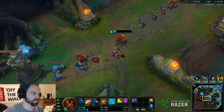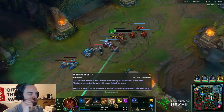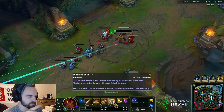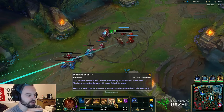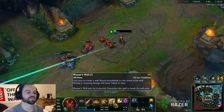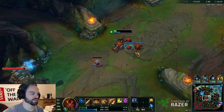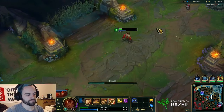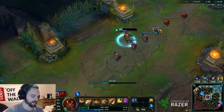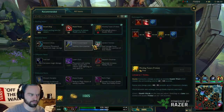Now her ult, from what I've seen, is crazy. Cast once to create a wall, recast immediately to ride ahead of the wall. Moving or receiving damage will cause Taliyah to stop. Weaver's Wall lasts for six seconds, deactivate the spell to break the wall early. I think I've learned what I need to know, so I'm going to recall and see if I can ult back to lane — like a Sion ult, that's basically what it reminds me of.